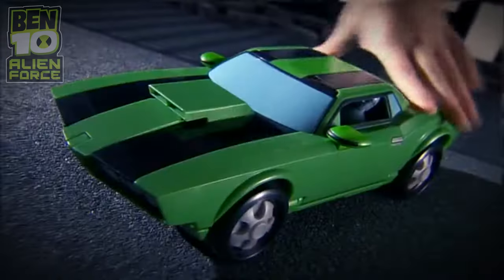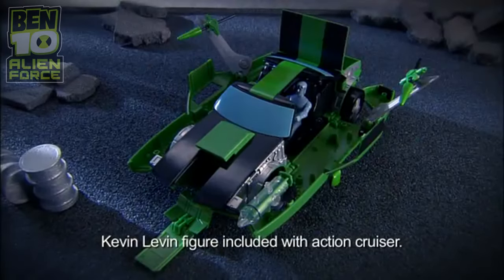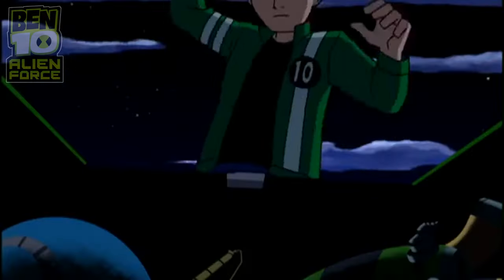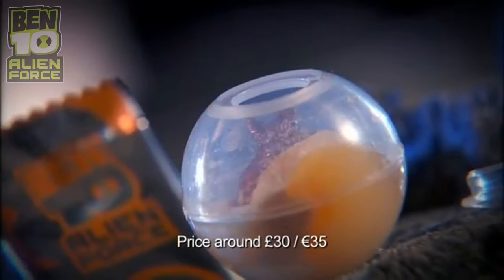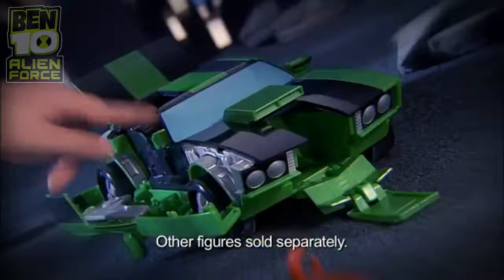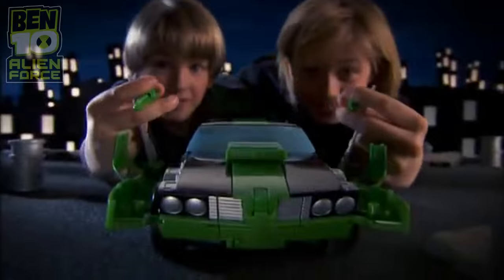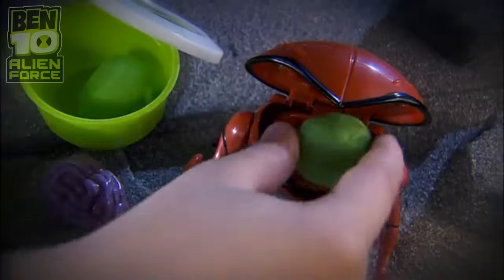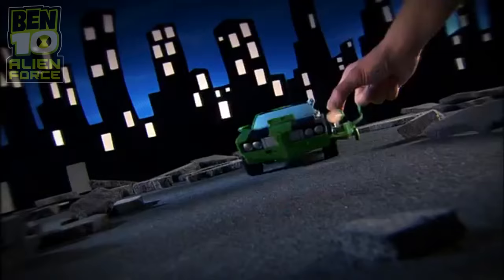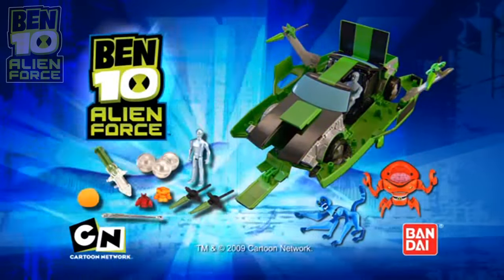Ben 10 has got a new ally — it's Kevin Levin with his awesome transforming Action Cruiser! Pick an alien orb, add powder and water, and watch it transform into alien gel. Load them and fire. Use the alien gel shooter. Fire missiles, launch nets with Spider Monkey, and create a brain for Brainstorm. Go full force with Kevin Levin's Action Cruiser and Deluxe Alien Collection from Bandai.